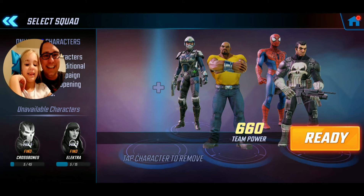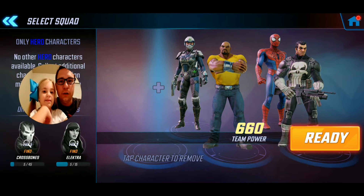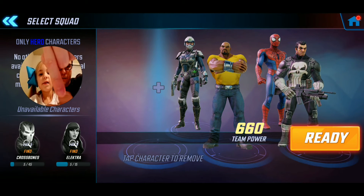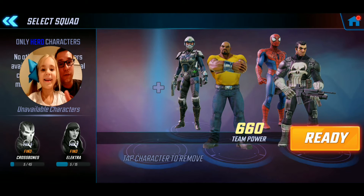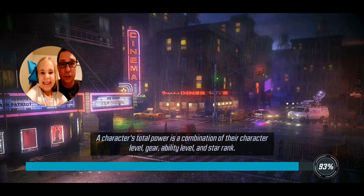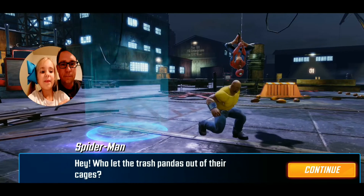As you can see, this mission only allows heroes, so we can't use Crossbones or Electra. But we have all four of our other characters available. We are ready to go in. You can see the Punisher now, which is really cool — he deals a lot of damage.